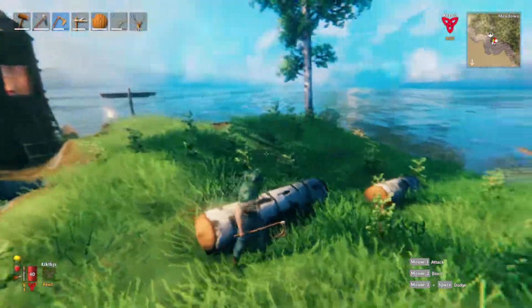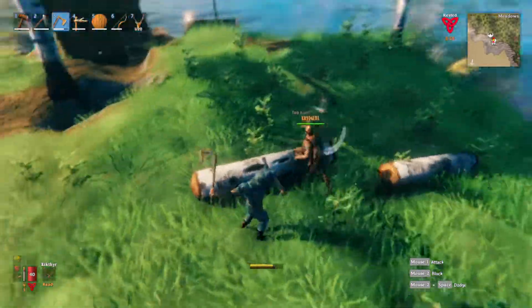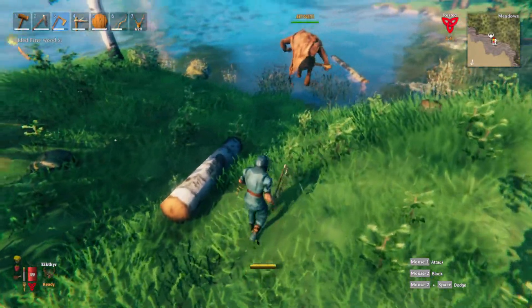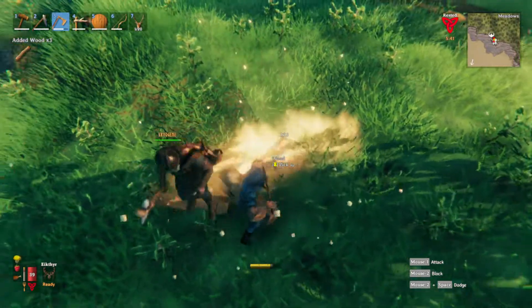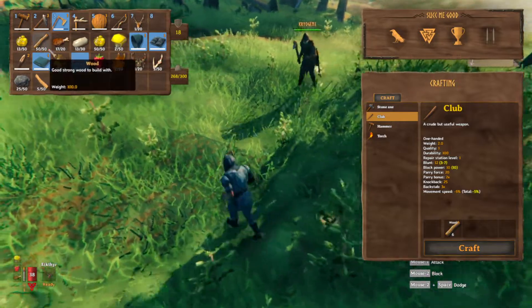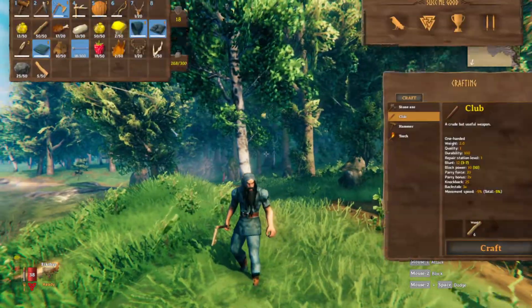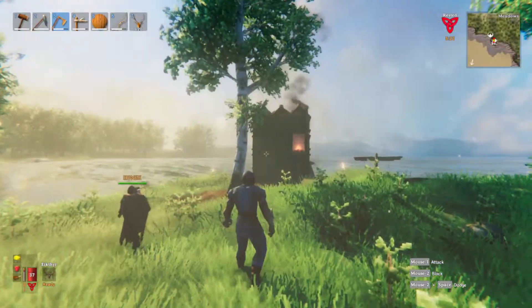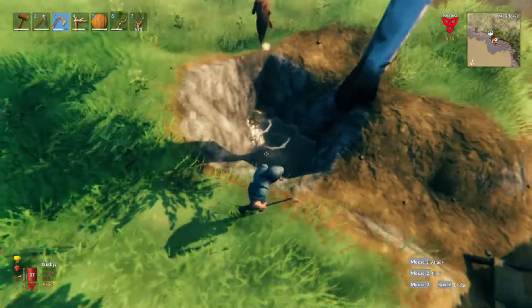With the right tool you can conquer any wood. For this type of log, which is a birch tree, you will need a bronze axe. Now birch trees and oak trees drop fine wood, which is what you need to craft a couple of other things like a fine wood bow and some ingredients for upgrading your workstation, among other things.